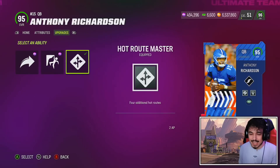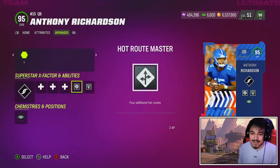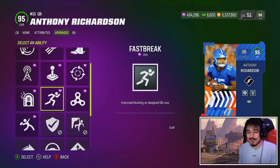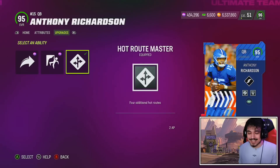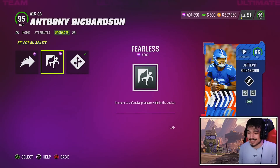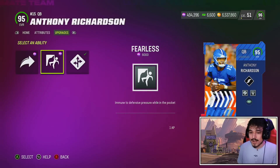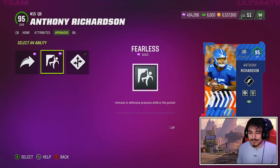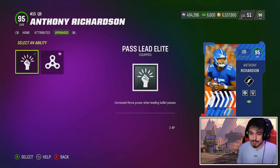Unfortunately he doesn't get Fast Break in any of these slots, and even on a Scrambler quarterback Fast Break is still just 3 AP, which makes literally no sense. You could run Fearless here for 1 AP, but I need Hot Route Master for my offense. If you don't need Hot Route Master I would definitely recommend going Fearless. He has the Slinger 3 release so he doesn't need Gunslinger, but if you don't need Hot Route then go with Fearless because that throw under pressure is simply too low, and you do need Pass Lead Elite.